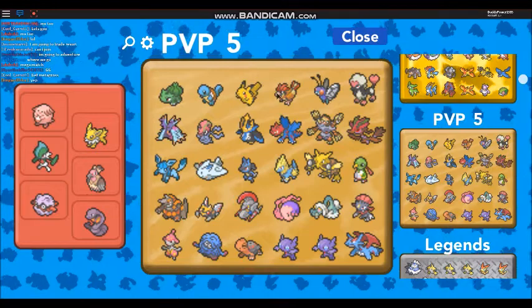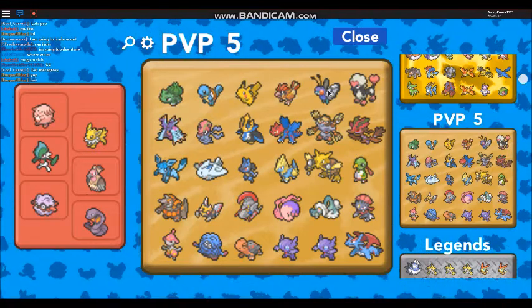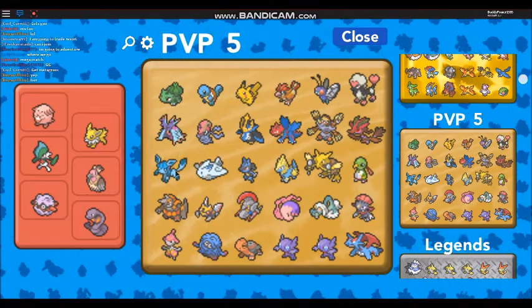We've got the Ash Ketchum team across the top: Bulbasaur, Squirtle, Pikachu, Pidgeotto, Butterfree, and the Charizard out of the top box.